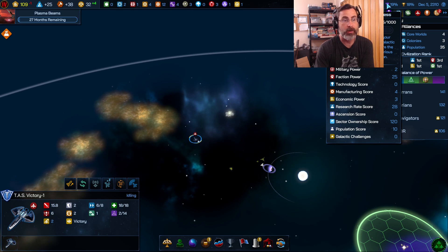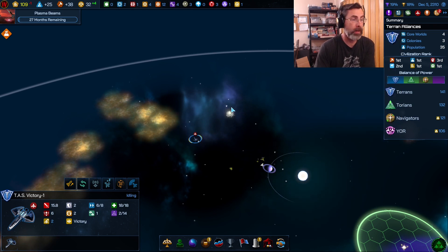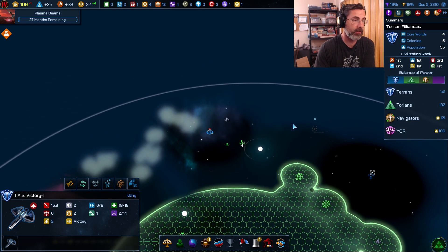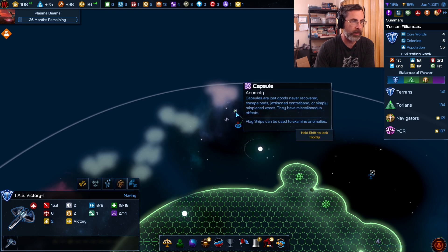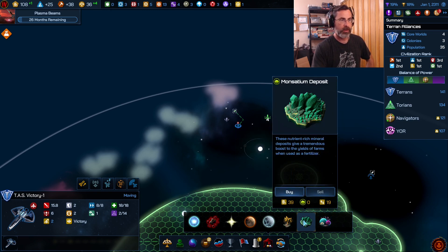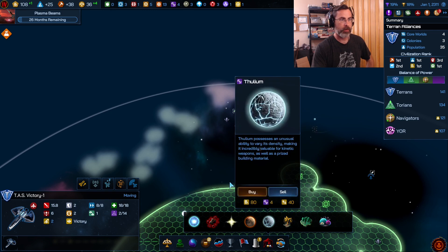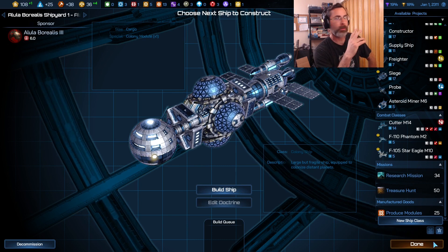An ascension crystal event popped up — I believe it gives ascension score, but honestly I haven't gotten far enough into the game to know what ascension is for. I'm not sure if it's part of a prestige victory. There are also new resources in the galactic bazaar: Snuggler Colonies, Monsadium, and Arnor Spices.